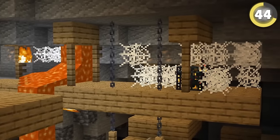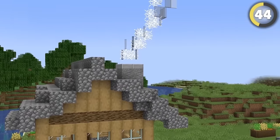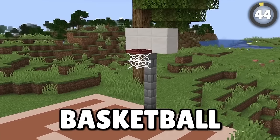Cobwebs aren't just good for making a cave or mineshaft feel extra creepy. They're also good for adding custom smoke to chimneys and for adding a net to a basketball hoop.